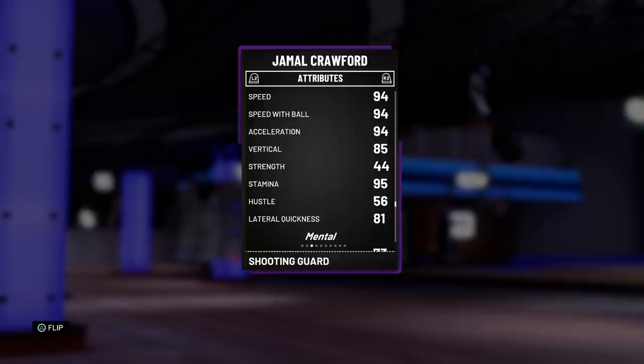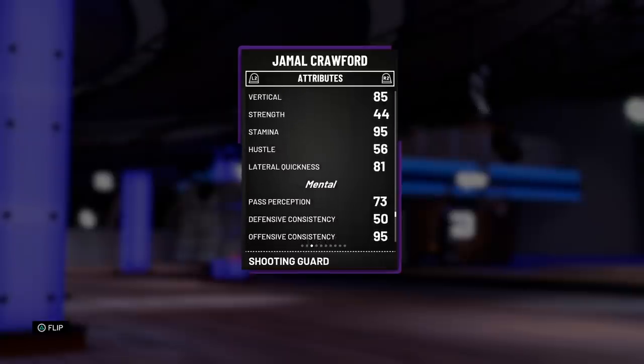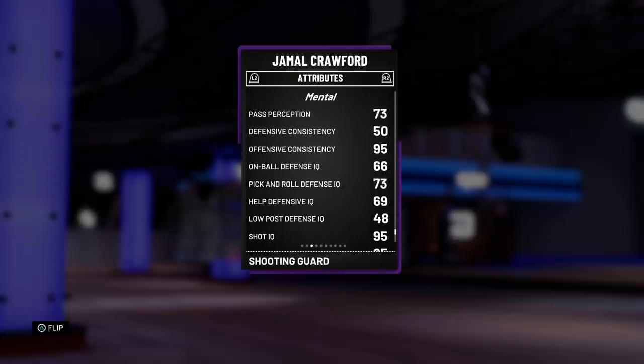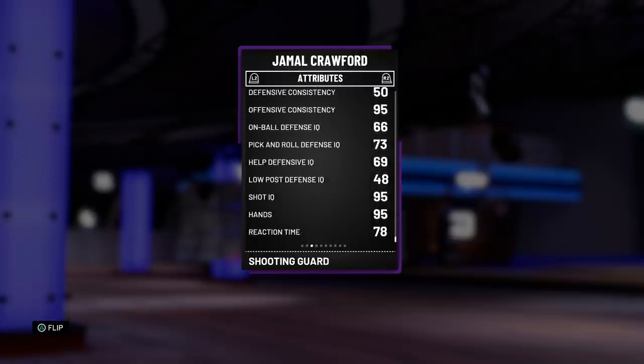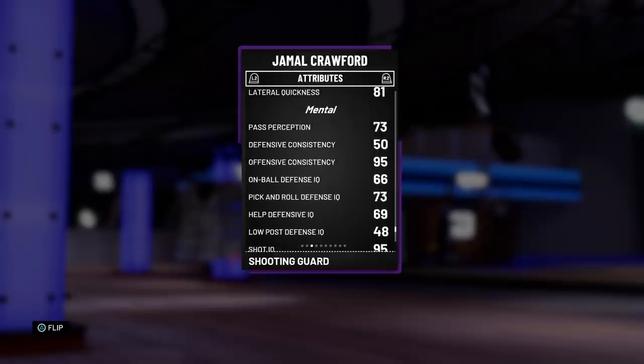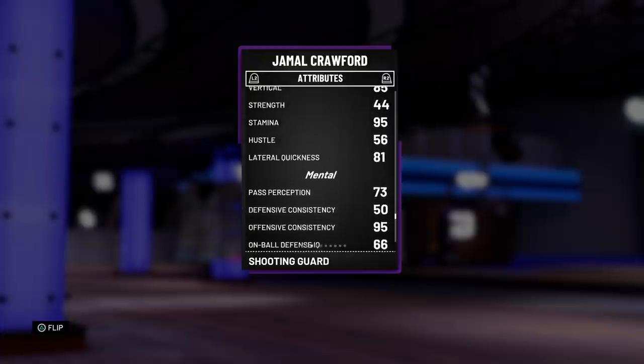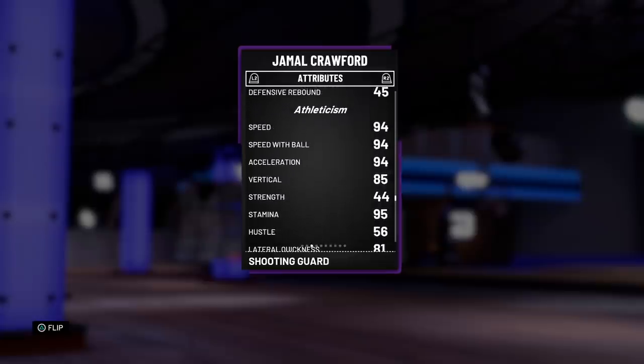56 hustle is really tough because that means he's not going to really be sprinting up the court — that's actually not a good thing. We're looking at an 81 lateral quickness, 73 pass reception. 50 defensive consistency is a big yikes for me. I mean, this card — I bought him for 65k right off the bat. No idea what he'll be going for by the time this video is out, honestly probably 50k or lower. But that defense is a huge issue for me, especially with that hustle.